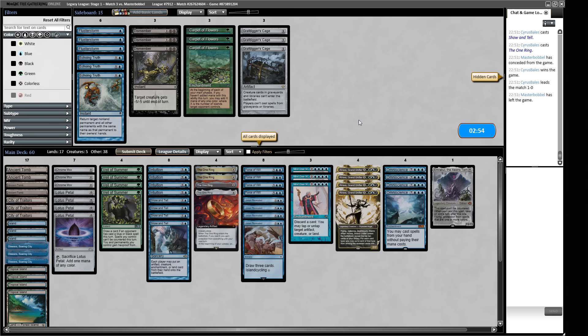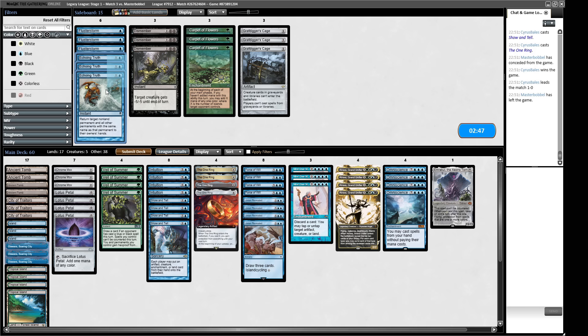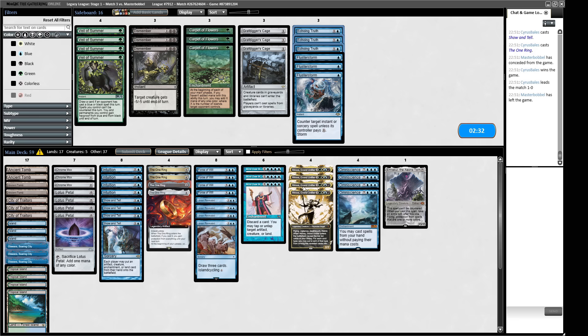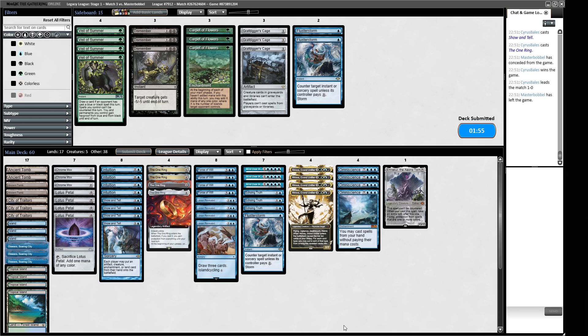Sideboarding for the Lands matchup: Veil of Summer does nothing here so that comes out; Echoing Truth comes in so we don't die to Marit Lage; we take one Fluster Storm. Grafdigger's Cage won't stop them dredging Life from the Loam. We need to make sure we don't die to our mana base, but the Mind Over Matter plan feels really strong here. Since it's all instant speed, once Mind Over Matter is on the board and you have more than one card in hand, you can always untap in response and just keep going.